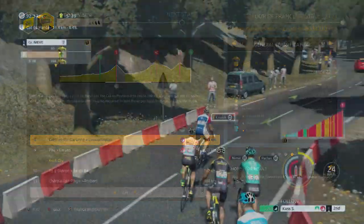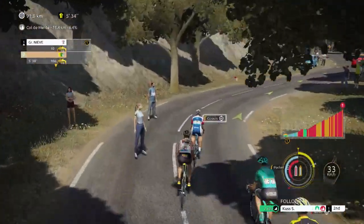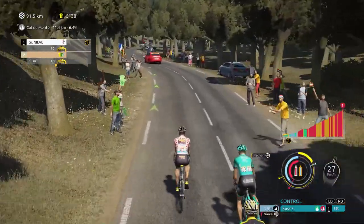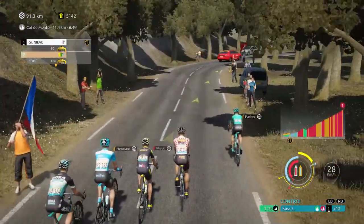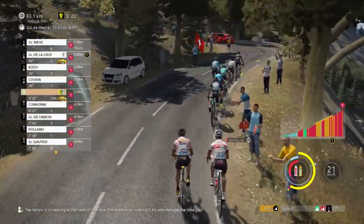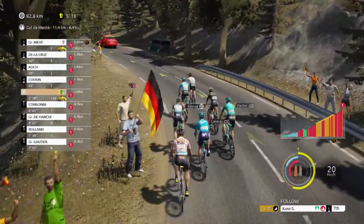Here we are starting the first climb — 11 kilometers of climbing, a first category climb. As you can see on screen it is very demanding with a lot of red sections, so it's not going to be easy. We are here to battle with the best and fight for our jersey, but right now we have difficulties because the pace is very high, so we need to use the blue gel to hang on.